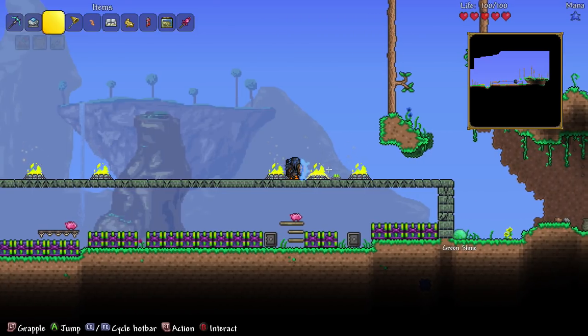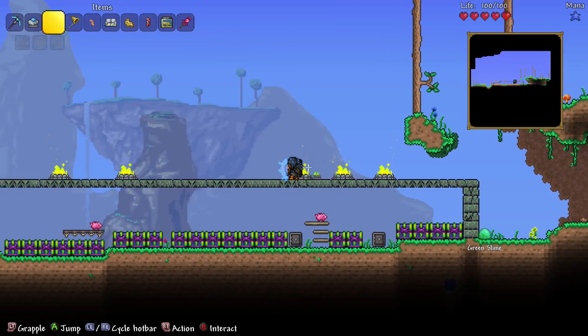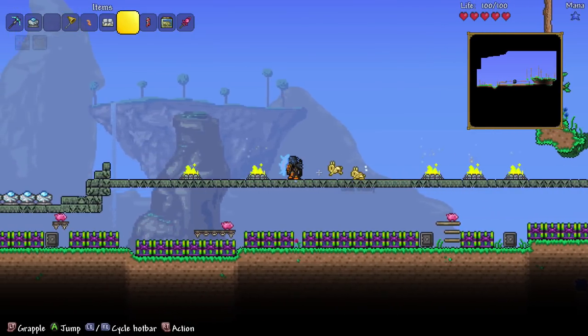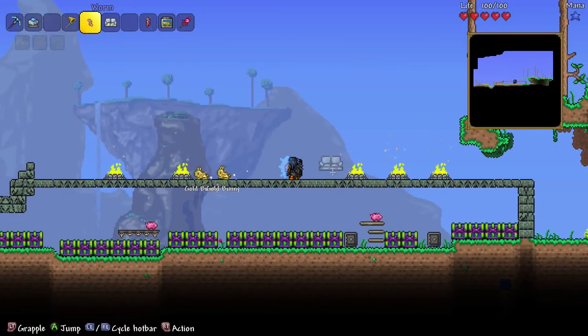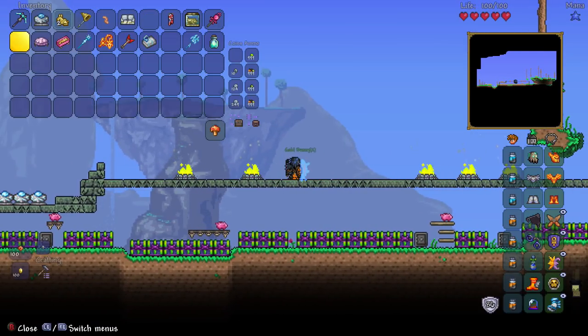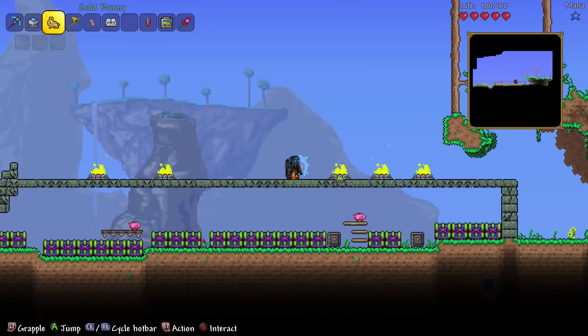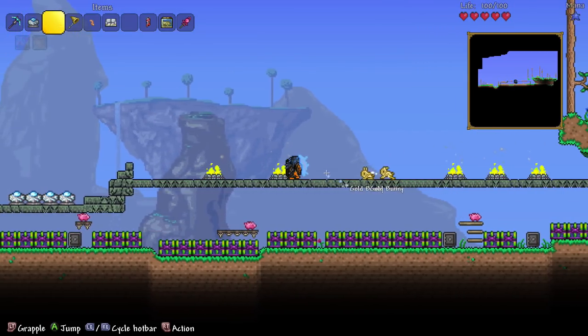As long as your cursor is on a different place when you're placing them, you'll be able to place two of any placeable item. So it's really cool. You can also do this with gold bunnies — if I run and then place them, you can see it places two and I've only got one in my inventory.